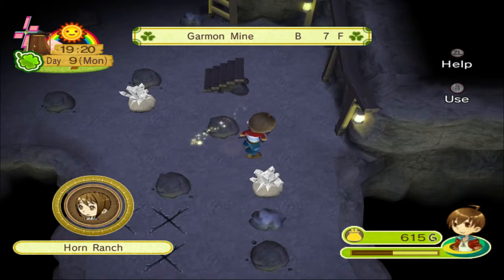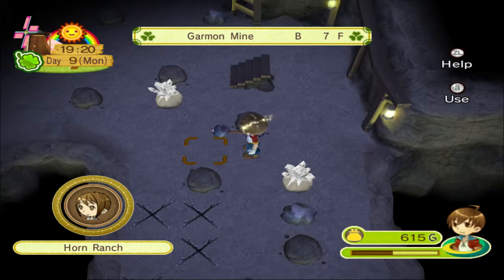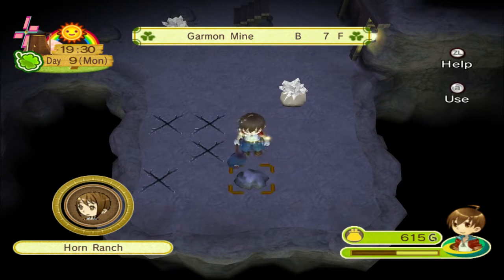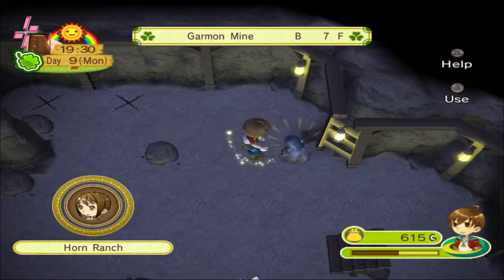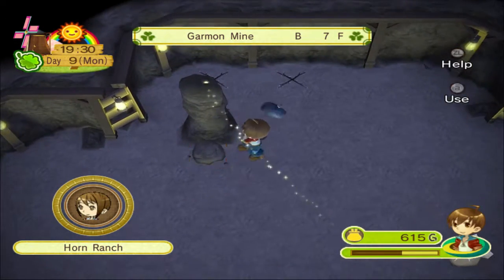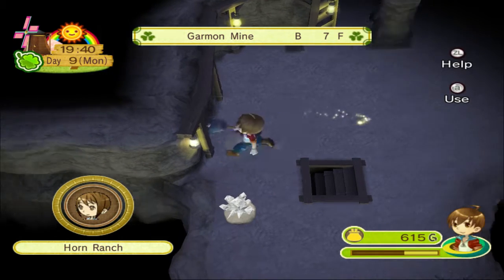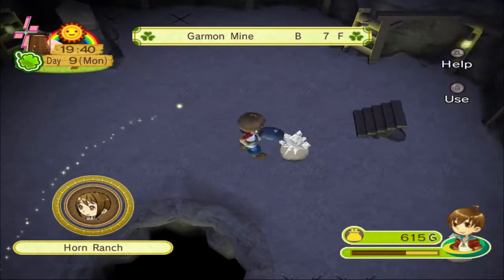A character gives us a toadstool — that kind of sucks, that's a poisonous mushroom. I'm not sure anybody would like to receive a poisonous mushroom as a gift. That's silver ore — we'll take that as well. We'll probably start stockpiling ore eventually too, like the other types of ore, not just iron. But right now I don't think we can upgrade to those types of tools yet, so no reason to really stockpile them.